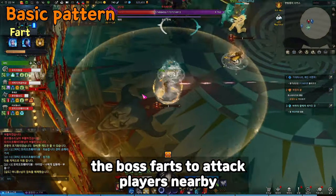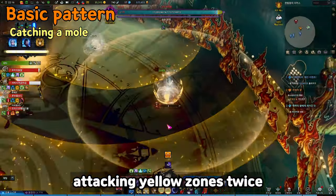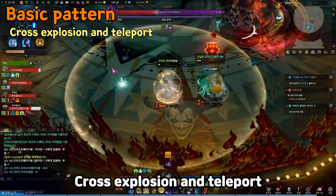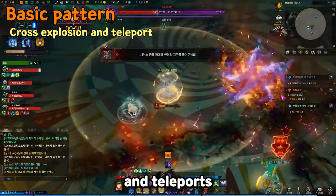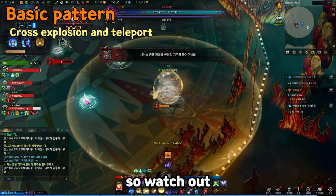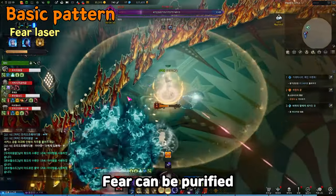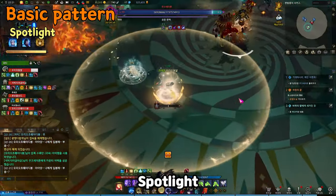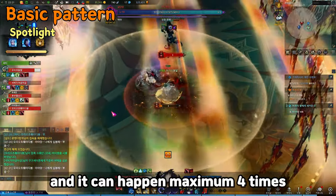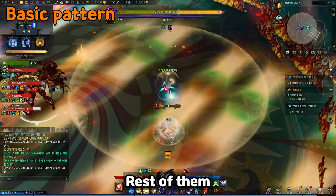Fart: the boss farts to attack nearby players. Catching a mole: the boss disappears and quickly comes out attacking yellow zones twice. Cross explosion and teleport: the boss attacks in a cross shape and teleports, then lands on a certain player and the outside explodes twice — the first yellow zone can be a fake, so watch out. Fear laser: the boss shoots a laser clockwise or counterclockwise — fear can be purified. Spotlight: the boss moves to the center and dances, bacons appear up to 4 times, and your meter increases a lot if you get hit. The rest of the patterns are the same as Gate 1.